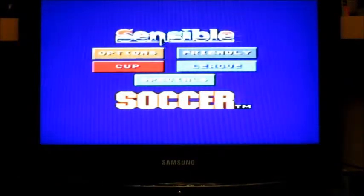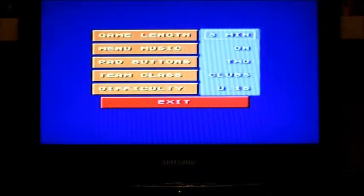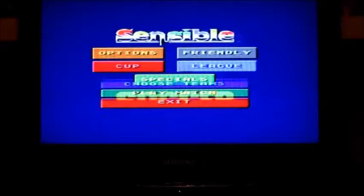Let's have a look through the menus. So you've got your game length, you've got your menu music on and off, pad buttons — 2 or 1. One button would be a terrible game of football. Team class or difficulties. You've got your pitch types, number of teams.